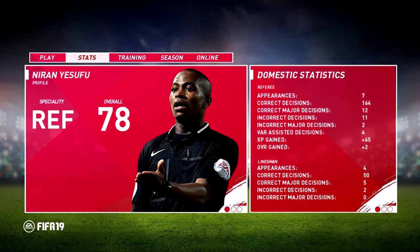The training tab is where you get all your refereeing badges and licenses. The season tab is where you can keep up with stats of other referees, interact with them, and also see how leagues, top scorers, and the Champions League are playing out in the leagues you're representing - so you can still keep up to date with how the save is going generally. There's also an online tab where you can referee online games.